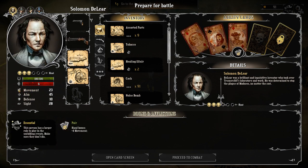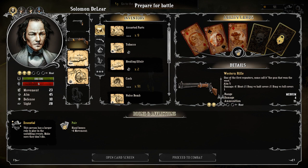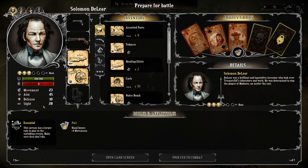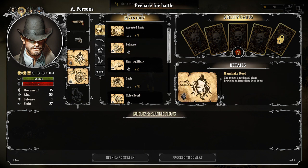Let's take a look at the stats. Movement is how far you can move — Solomon has a bonus because he has a pair of queens. Aim is the base chance of hitting, modified by your weapon's distance, since every weapon has a sweet spot. Defense is how much you detract from an enemy's aim just by standing there — it's a safekeeping mechanism for your luck, because whenever you're shot at it detracts from your luck. Sight is the distance you can see; 27 is the normal distance, similar to XCOM.